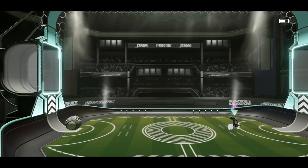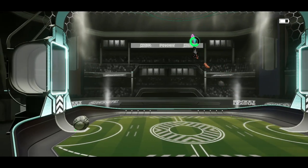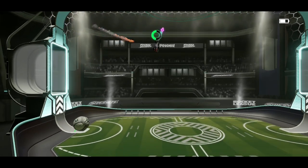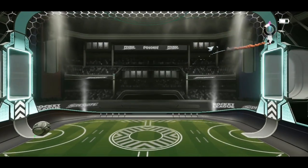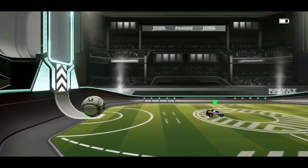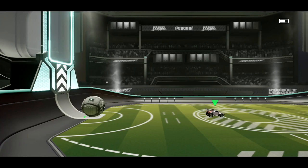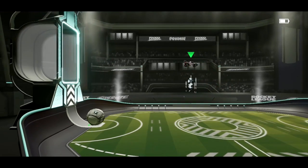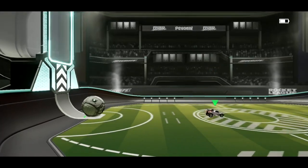The other thing with Rocket League Sideswipe is you have unlimited time to use your second flip. You jump off and then you can use your flip at any point you want. You can also do a double jump just by jumping in the air — it's called a neutral double jump — and you can go fairly high with that.